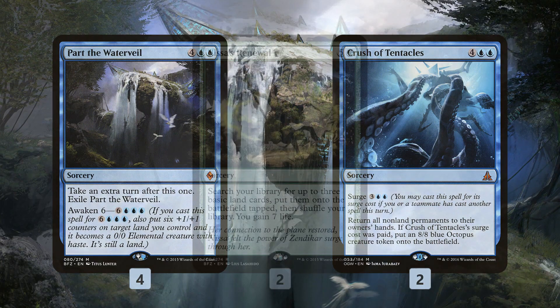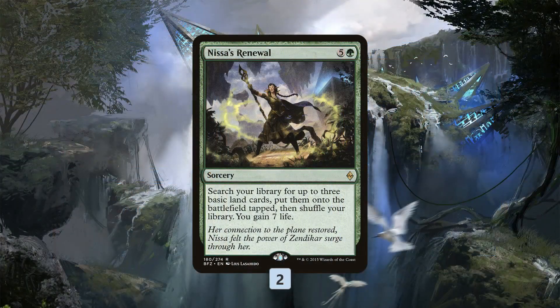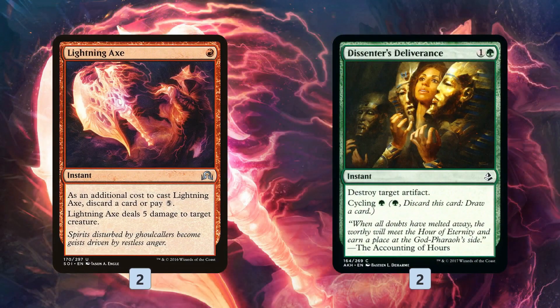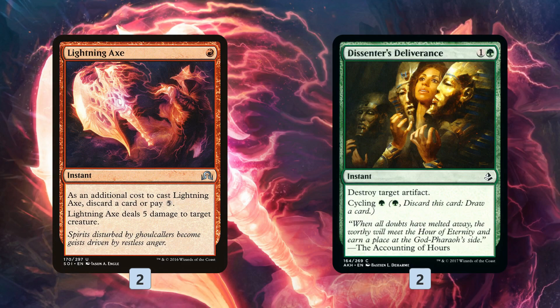The rest of the deck: Nissa's Renewal is kind of a backup ramp plan. When we don't find our Splendid Reclamation, we can get up to the 10 mana we need to awaken and attack with a Part the Water Veil land, with Nissa's Renewal jumping us from 6 to 10. Lightning Axe and Dissenter's Deliverance are a little bit of removal — Dissenter's Deliverance for Heart of Kirans. Lightning Axe kills about anything, and it's another way we can discard a card; for our deck, discarding a land is sometimes free because we can get it back — it's almost a benefit since we get it back with Splendid Reclamation.